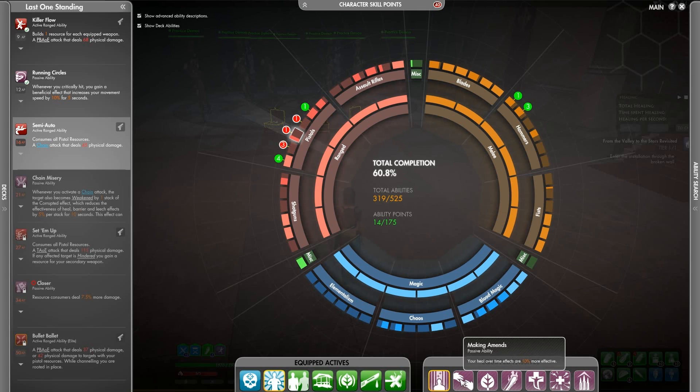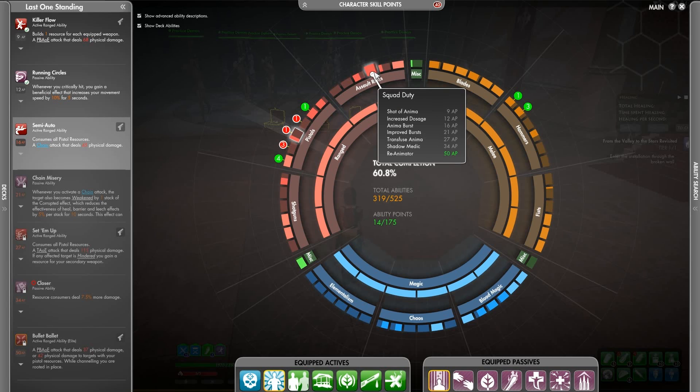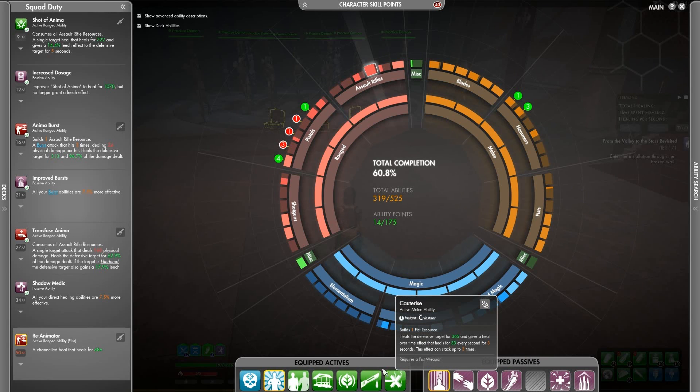So the passives. First up, Making Commands — heal over time effects are 10% more effective. I think that one probably speaks for itself, considering four of those are heal over time effects. We also have Shadow Medic — all your direct heal abilities, so the initial heal value. Here it heals for 392; drag that off and it drops down to 365. Shadow Medic does affect those initial heal values, and it also affects Empathy. This is all about theorycrafting — you've just got to get up to your neck in it. That's far more politically correct.